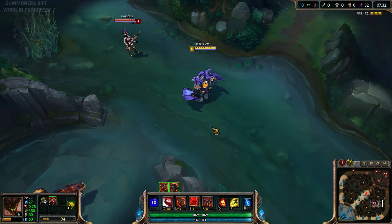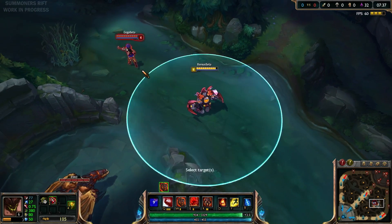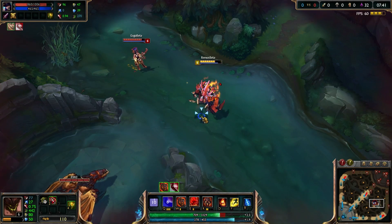And for the abilities — that's how the passive looks. It turns him pink and if you wait a while, it goes back. There's the Q, looking like that.